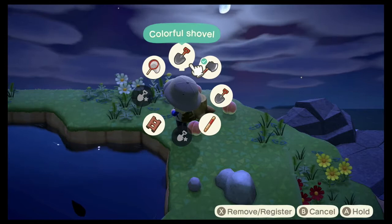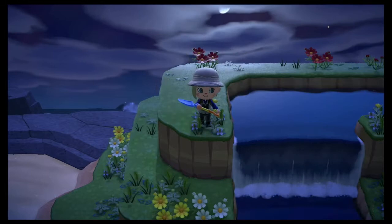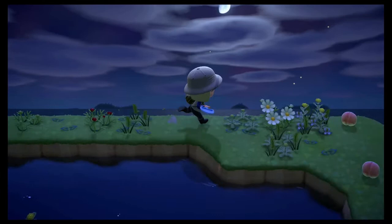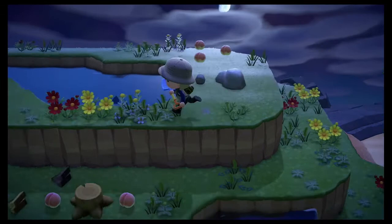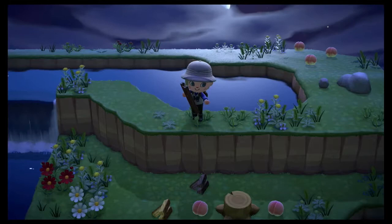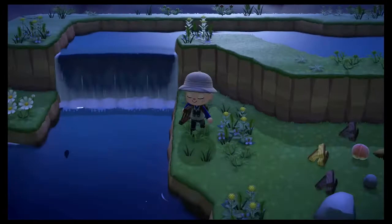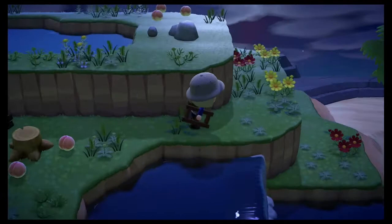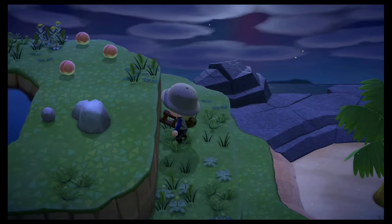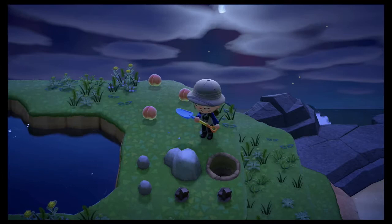I'll just dig that up out of the way. What I'll also be doing is picking all of the flowers — this stops bugs spawning there. We can keep the weeds, we don't really need to pick them up. Just take away the flower heads and then dump them on the beach — that's not important to bring home unless you want to. It's also important to hit all of your rocks, as centipedes — and I think there's another small bug — can spawn in them. Just bang them for the resources if you want to keep them, then eat some fruit and destroy them.